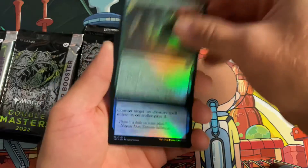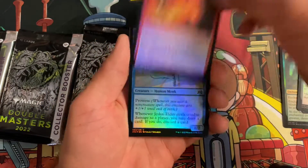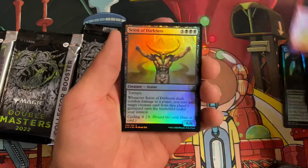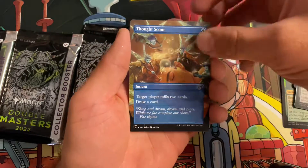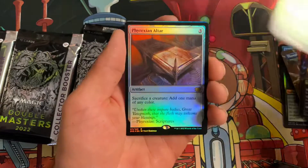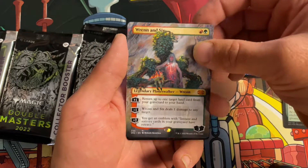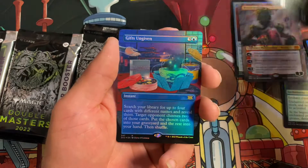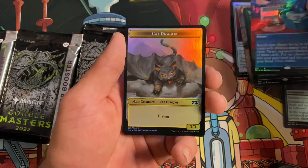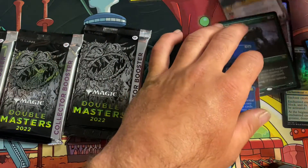It definitely didn't stay high in value like I thought it would. Got Spell Pierce, Disfigure, Fiery Fall — let's go a bit faster through these uncommons. Thoughtscour, Mentor, Rampant Growth, Phyrexian Altar — there's a Ragavan! And we got a foil Phyrexian Altar right off the bat, and Splinter Twin, Gifts Ungiven — not very bad! The crowd goes wild — a foil Phyrexian Altar, I'll take that.